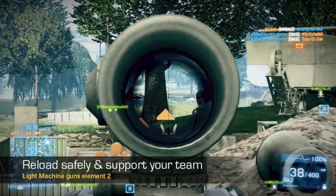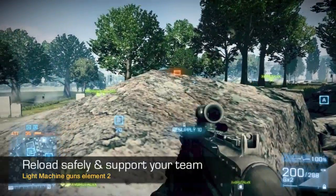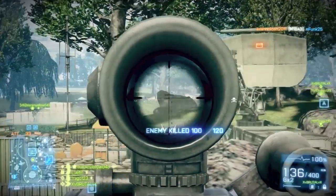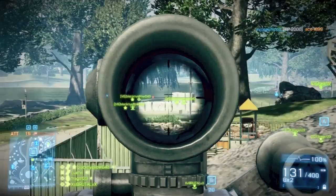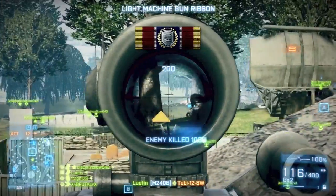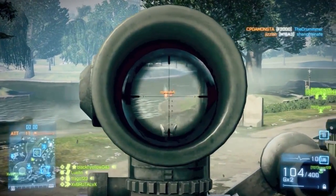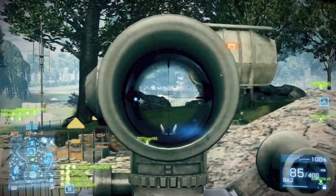I'm firing at these targets — even if I don't necessarily kill them, we're suppressing them and putting pressure on them. The next element is to reload safely and support your team. The increased reload time on an LMG is really dangerous — you don't want to be out in the open unable to return fire. Move away slightly, reload, then get back in the fight. If you're working with a squad, let them know you're reloading. It's not like an assault rifle where you just whack in another clip.